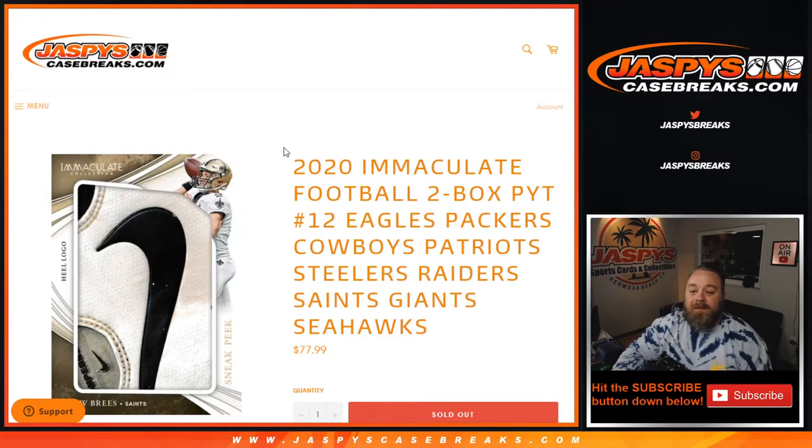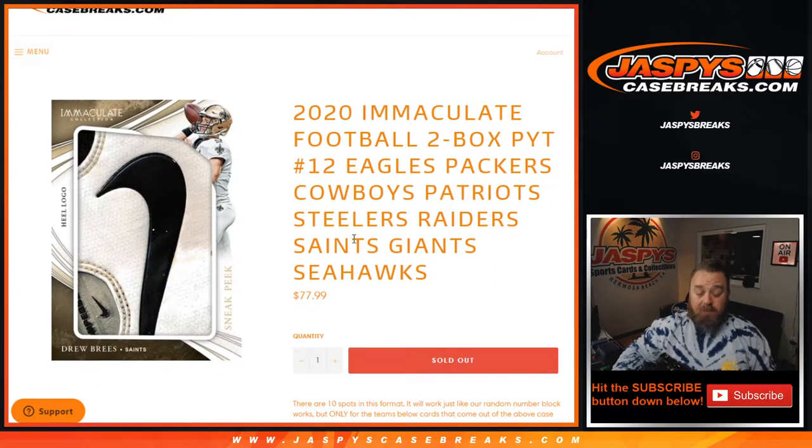Hi everyone, Sean with jaspyscasebreaks.com here doing another random number block randomizer for 2020 Immaculate Football, two box pick your team, number 12. This one includes the Eagles, Packers, Cowboys, Patriots, Steelers, Raiders, Saints, Giants, and Seahawks.